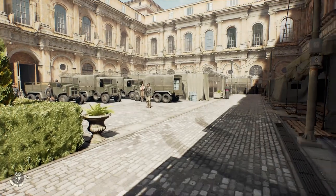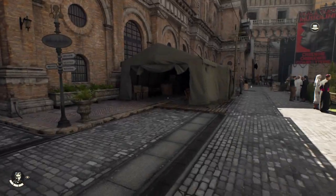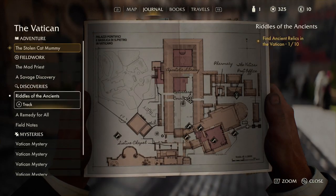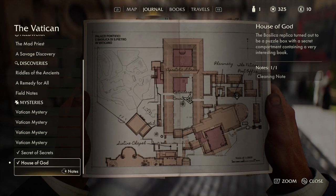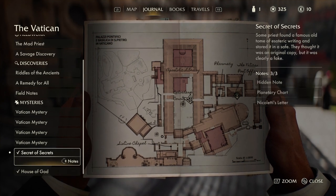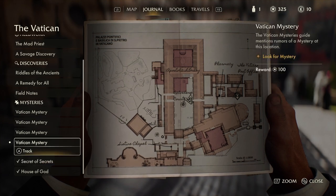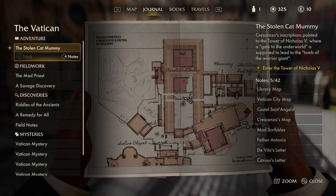All right everybody, welcome back to the channel. We're here with another part of this Indiana Jones and the Great Circle walkthrough. We finished off the last part in an embarrassing fashion. I thought I clicked on the right adventure location but apparently we went to a Vatican mystery again — we did House of God last part, but the main one I ended off on was 'Secret of Secrets.'